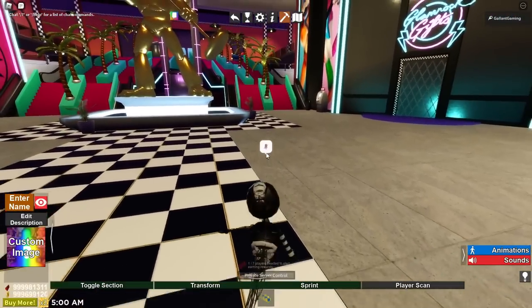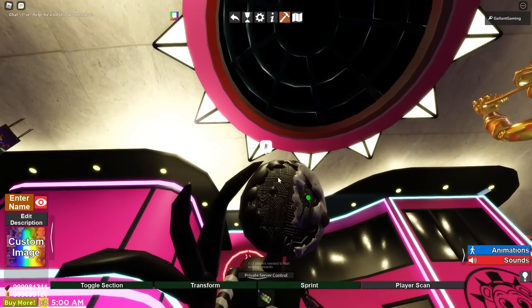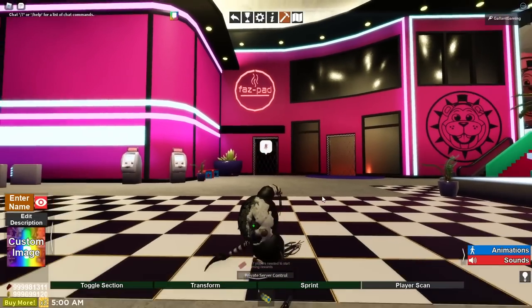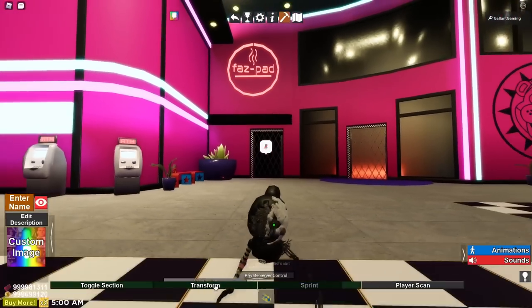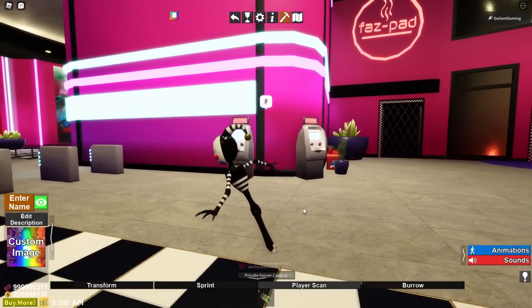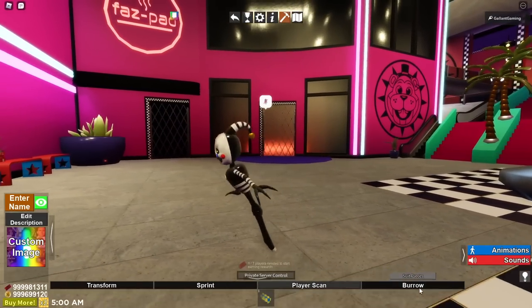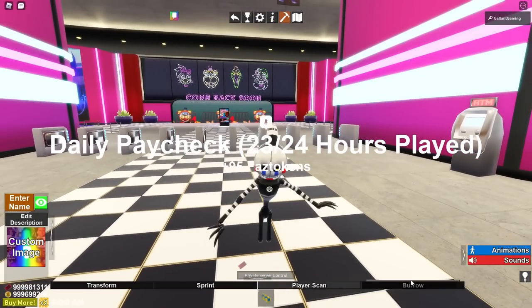We're not done shattering animatronics yet, because we have Shattered Security Puppet up next, and it looks a little shattered. Its face is so cool — with all the motherboards, the chips, the computerized stuff back there. We have toggle eyes and can turn the green off. We have a transform, a sprint, and a player scan. As Security Puppet, he walks like he's dragging himself on the air. But you can burrow yourself in the box, and then transform yourself again.